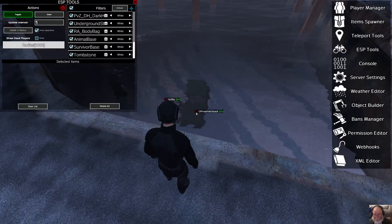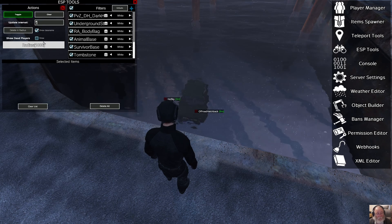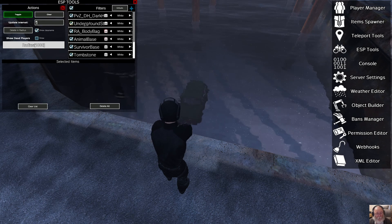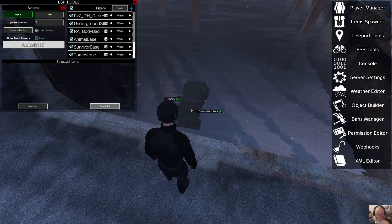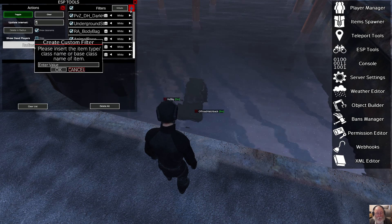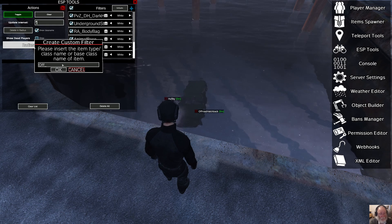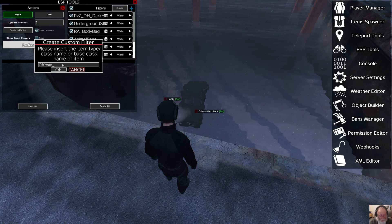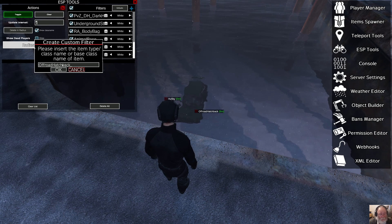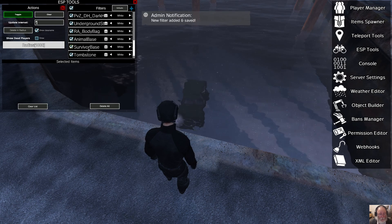There we are - off-road hatchback. So we've got, here it says show class name. Pick show class name, pick everything, and then eventually, after a bit of a delay, everything will show up. So using that, you can actually add the name of the item - off-road hatchback. Use OK.